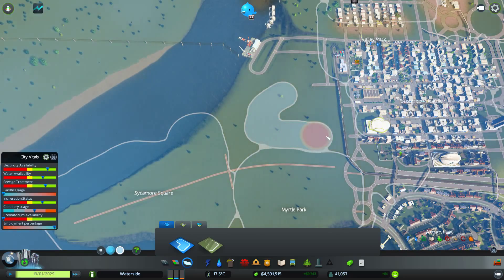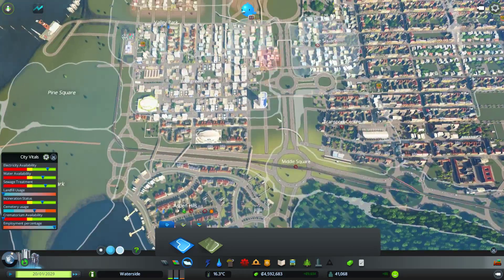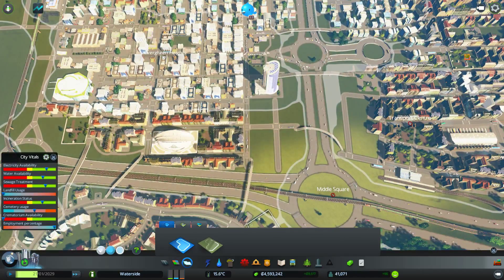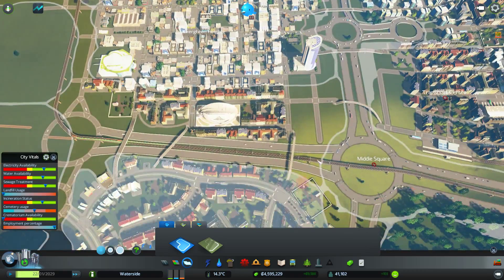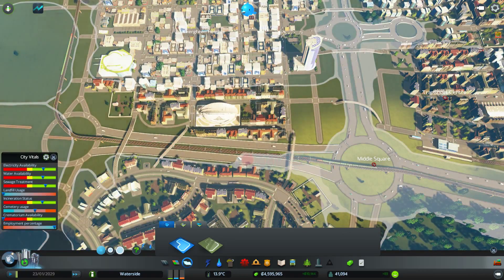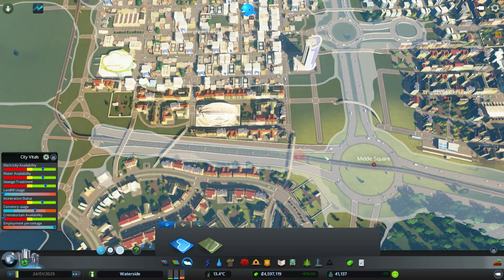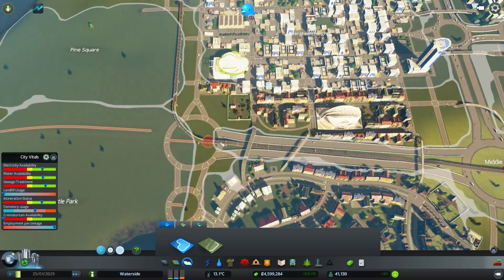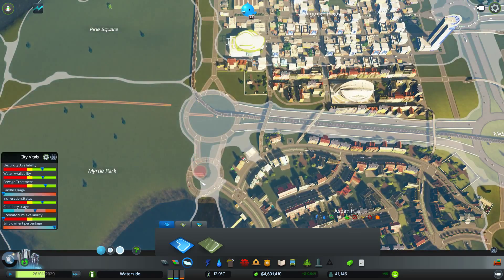We'll put some commercial in here. I think we need to work on this zone because it's actually overlapping, so we need to push this out to make sure the traffic can move through this area and around here so that everything is connected up. I'll bring it down here as well to these access roundabouts.